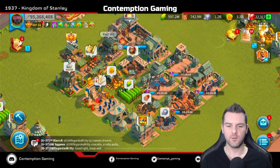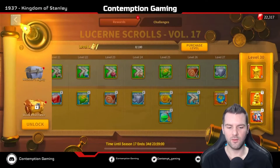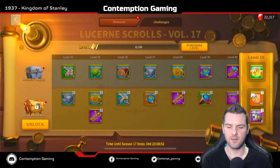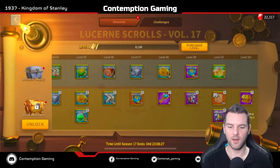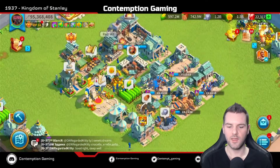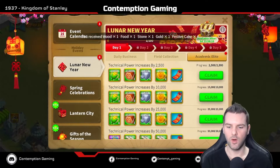The first thing I see when we get in here is there's a new season of Lucerne Scrolls — that is awesome, I love this event. I'm definitely going to unlock it on this account; it's five bucks for most people but $6.99 for myself. On my account for KvK Season 2 in 2396, we have Navar's Control, which is an awesome hand piece for cavalry. That is really nice — I've already unlocked it, I actually recorded getting it through crystal keys which was awesome.